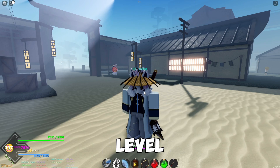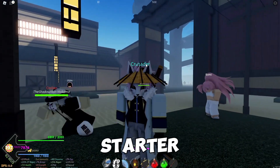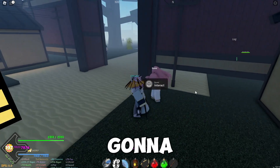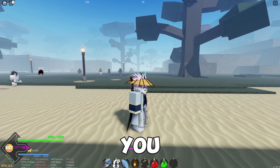Starting from level zero to 10, you're gonna want to head over to your starter village. If you're new to the game, you should already be there. Once you're in the starter village, go over and talk to Somi — she's the pink-haired girl. All you're gonna want to do is complete the quest she gives you until you're level 10, then follow where I go to find your next quest.